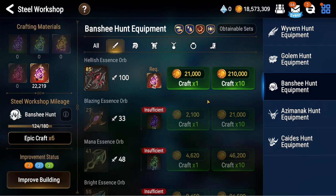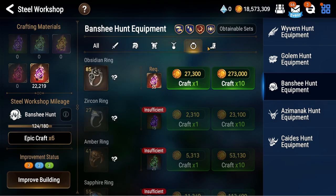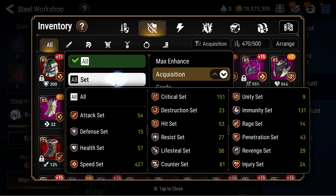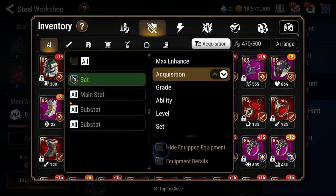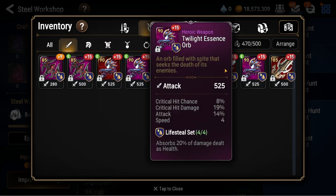I'm looking for some lifesteal pieces to upgrade SSB with. I really want to put her in lifesteal gear because she's currently wearing injury stuff. My lifesteal gear is not very good. Going to my weapons and see, there are things that aren't really great. I'm missing a lot of stuff.